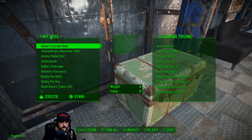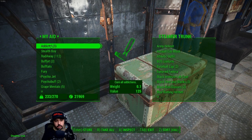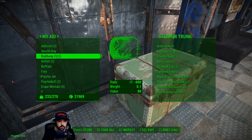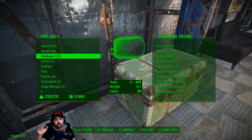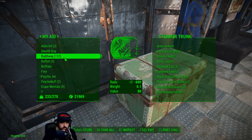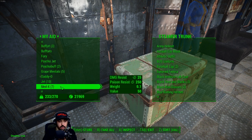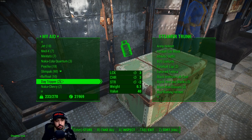Is there a lot I'm still carrying? The Radaway does add up - every 10 is a pound, so that's like 12 pounds of Radaway. I'll get my power armor and then we'll just start throwing stuff.